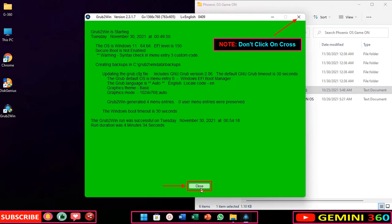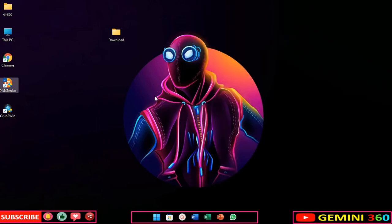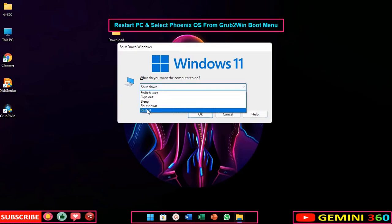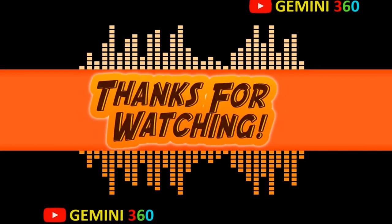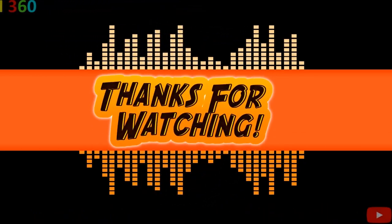Now click on close. Restart your PC and select Phoenix OS from the Grub2 Winboot menu. I'll see you in the next video.